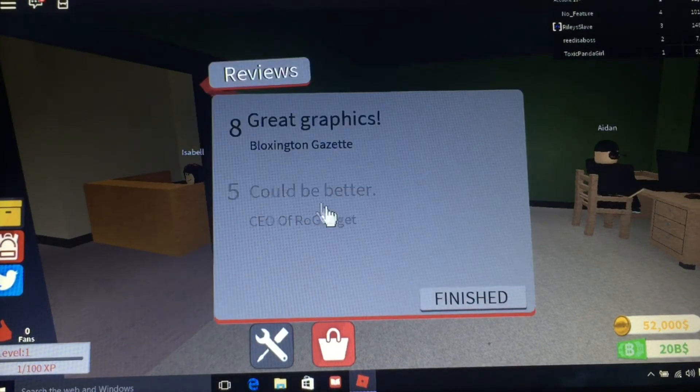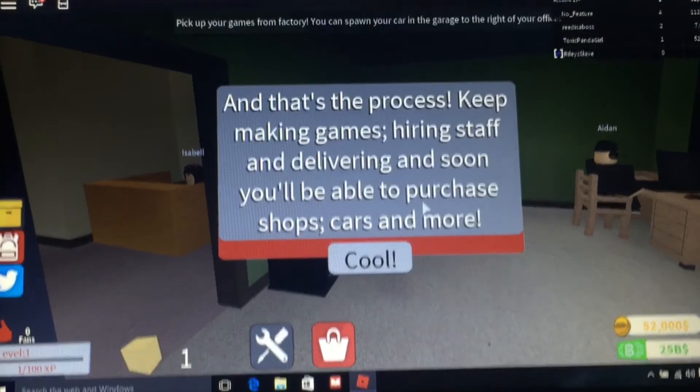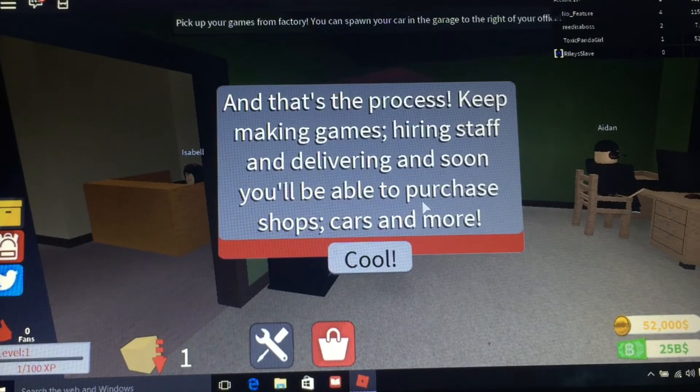Not bad for our first game. Great graphics gave us an eight. Bloxington Gazette gave us a five - could be better. CEO of Rogadget gave us an eight. Not bad. Seven from the other one. 28 out of 40 - sounds like my grades when I was in school. And that's the process: keep making games, hiring staff, and delivering. And soon you'll be able to purchase shops, cars, and more. Pick up your games at the factory. You can spawn in your car at the garage.